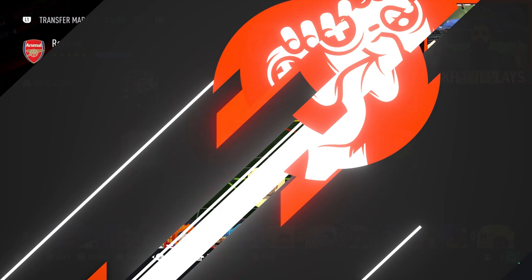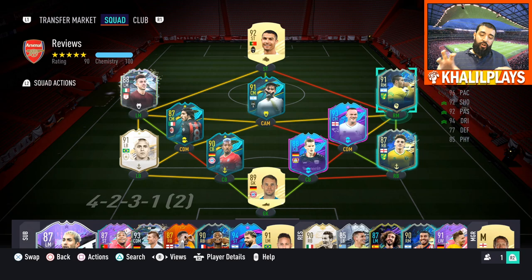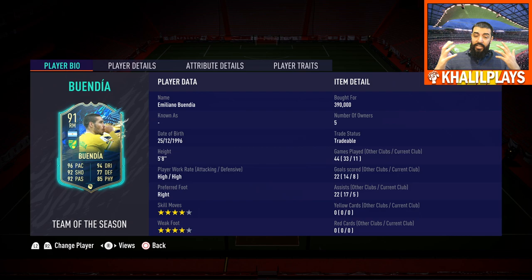I used Emiliano Buendia in that right mid spot in a 4-2-3-1. I also tried him in the CAM spot and the striker spot. Overall, my first impressions of this card — I love it and how well he played for me. He really is a fantastic card, really good value as well considering what he is and where he can link to, but his league does hold him back slightly.